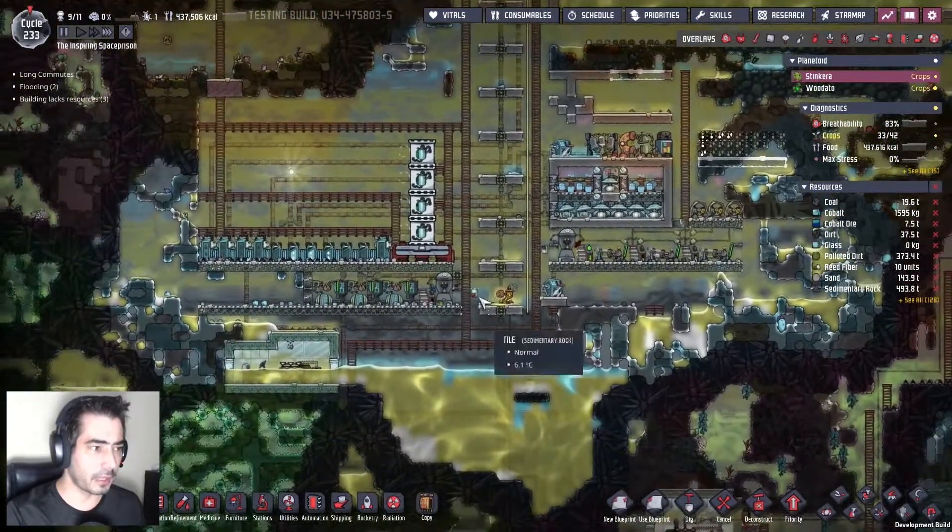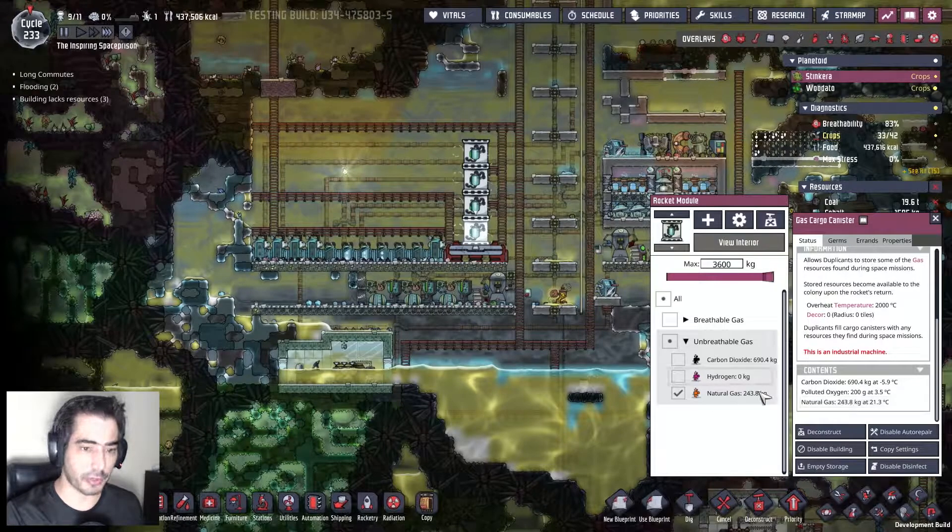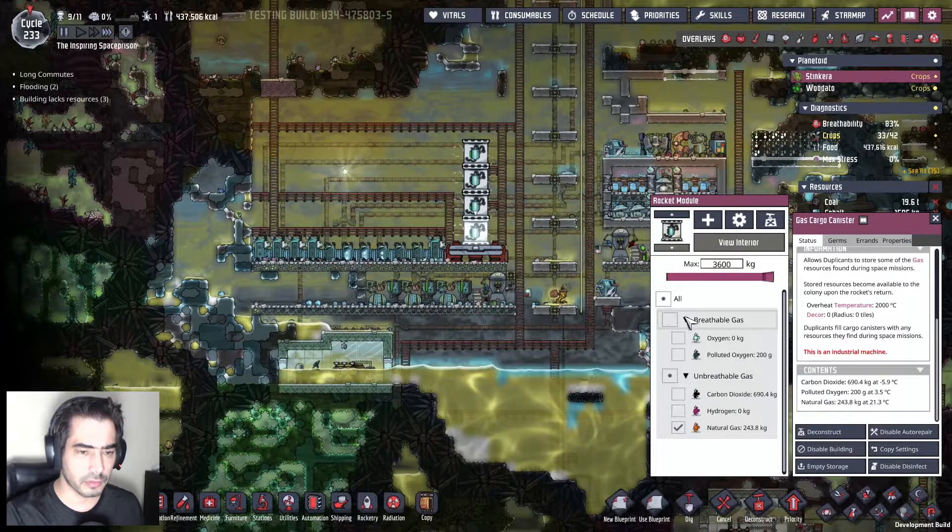Things are relatively good here. I have natural gas — it's growing. We have plutonoxone and carbon dioxide. Why do I have carbon dioxide here? This shouldn't have happened.